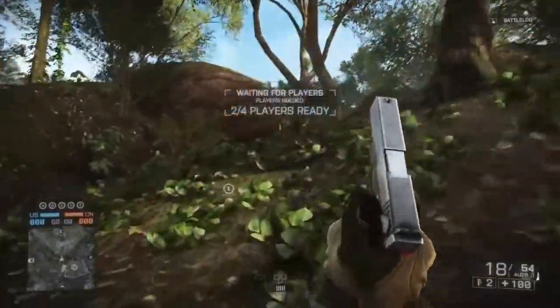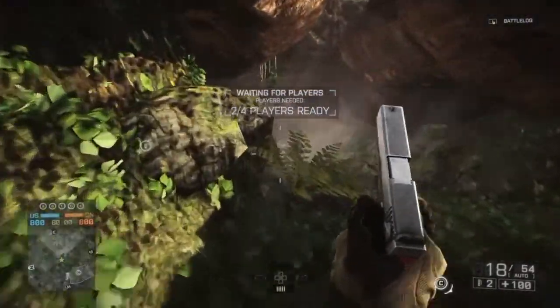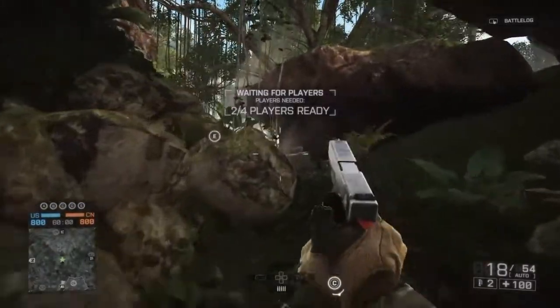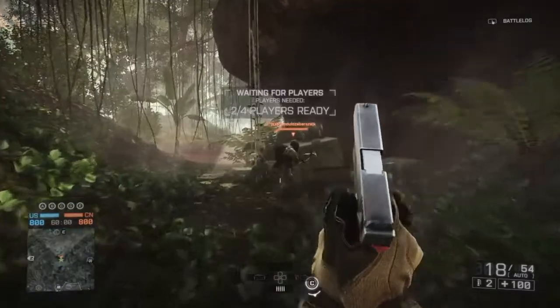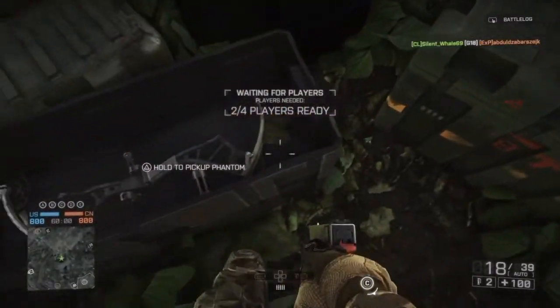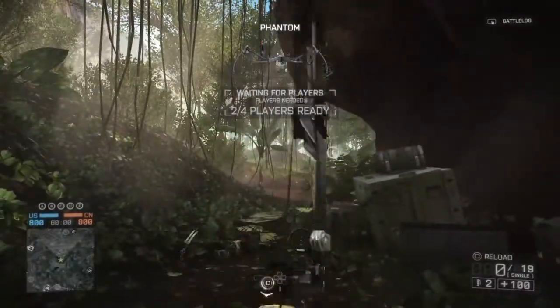Once you're there, run to where that enemy was. I do kill him because I need to in order to get the bow — he was going to kill me. It's right here in this box. You're going to hold Triangle to pick it up, or whatever button it is on Xbox or PC.